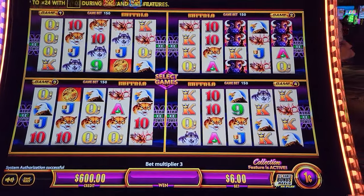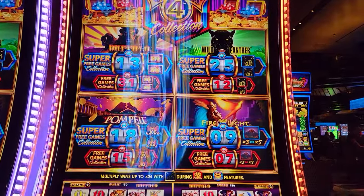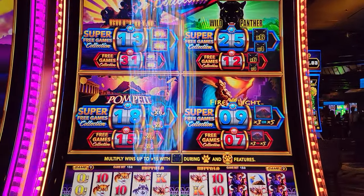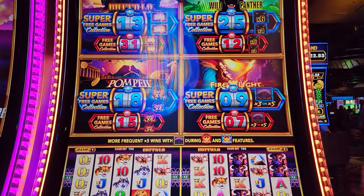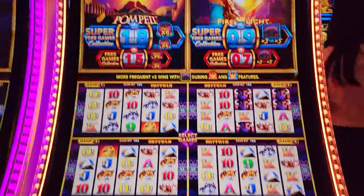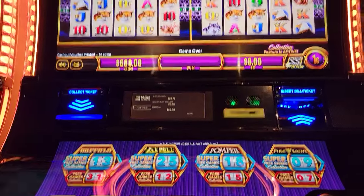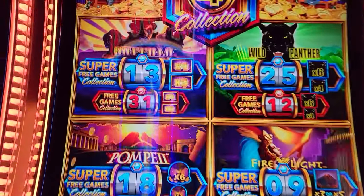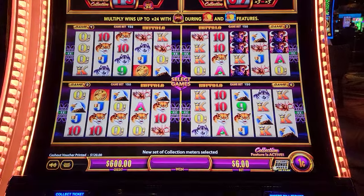All right, we got a Buffalo for the collection games — wonderful collection. Here's what we look for when checking these machines: we check for a free collection games that's over 30, or a super that's over 40. We can give reasons on that later, but this is what we look for. We found a Buffalo at 31, we're gonna try it. That's supposed to be the easier of the two to hit, so we're hoping to just pop this free collection games, which has higher multipliers — 3x and 4x instead of 2x and 3x. That's the value in that.